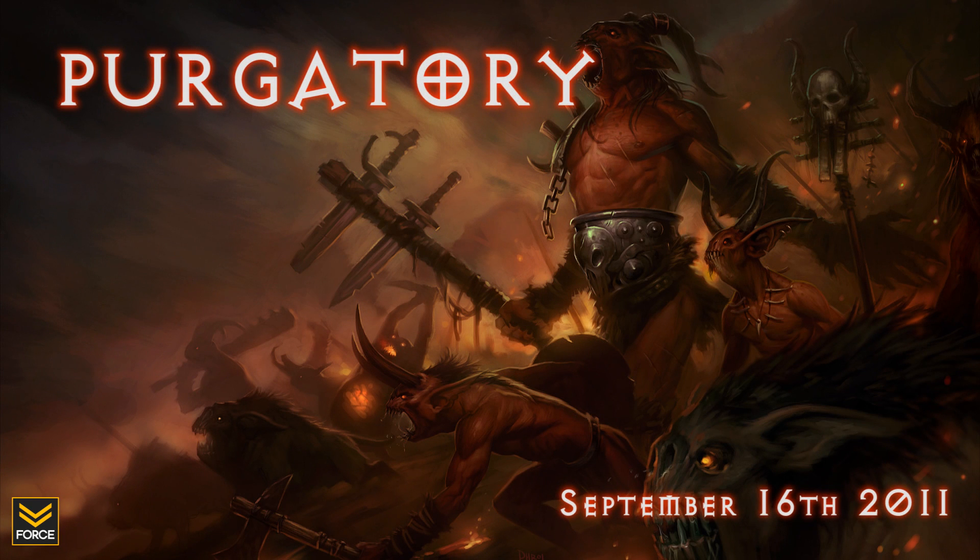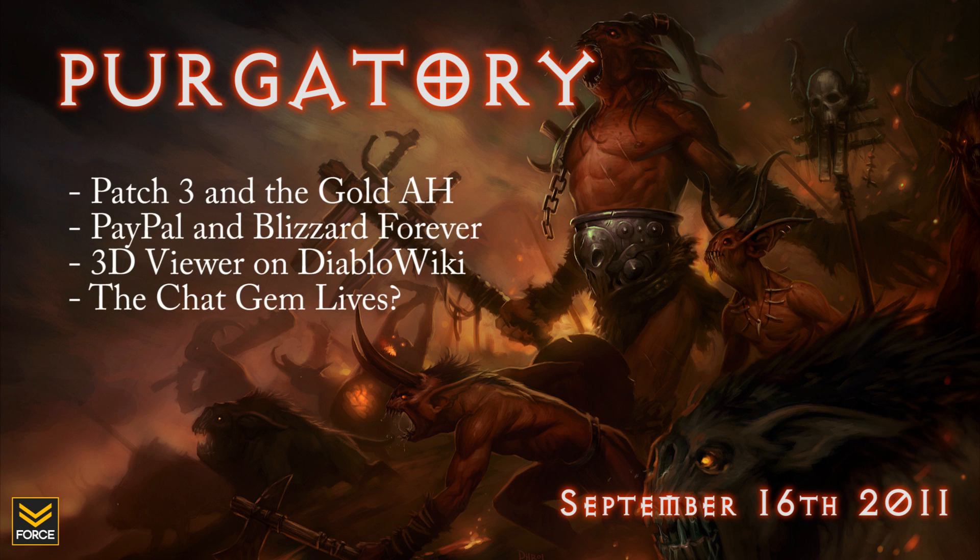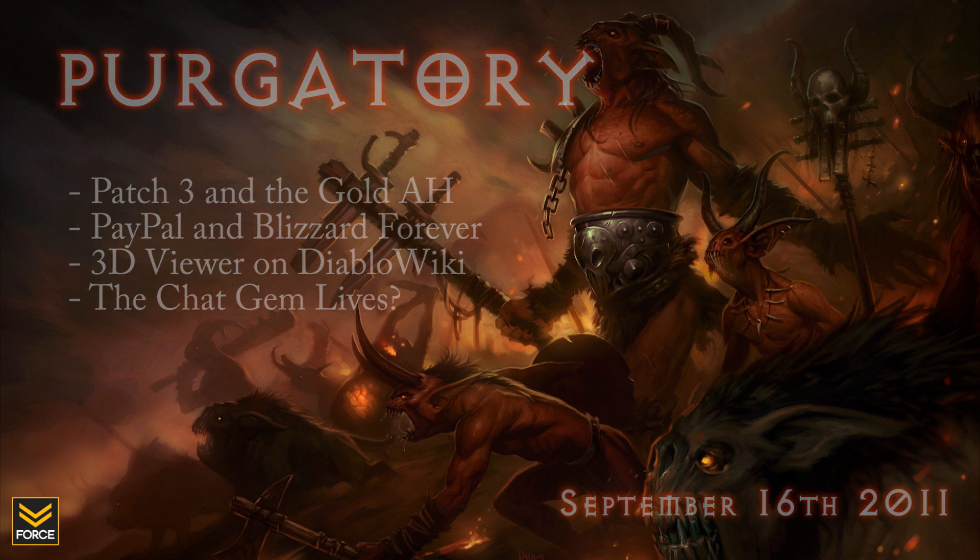Hello ladies and gentlemen and welcome back to another episode of Purgatory brought to you by Force Strategy Gaming. It is Friday, September 16th, 2011, and today we will be discussing the recent Friends and Family patch and the addition of the Gold Auction House, the newly forged partnership between Blizzard and PayPal, a very cool 3D model viewer available on DiabloFans, and finally a use for the chat gem.